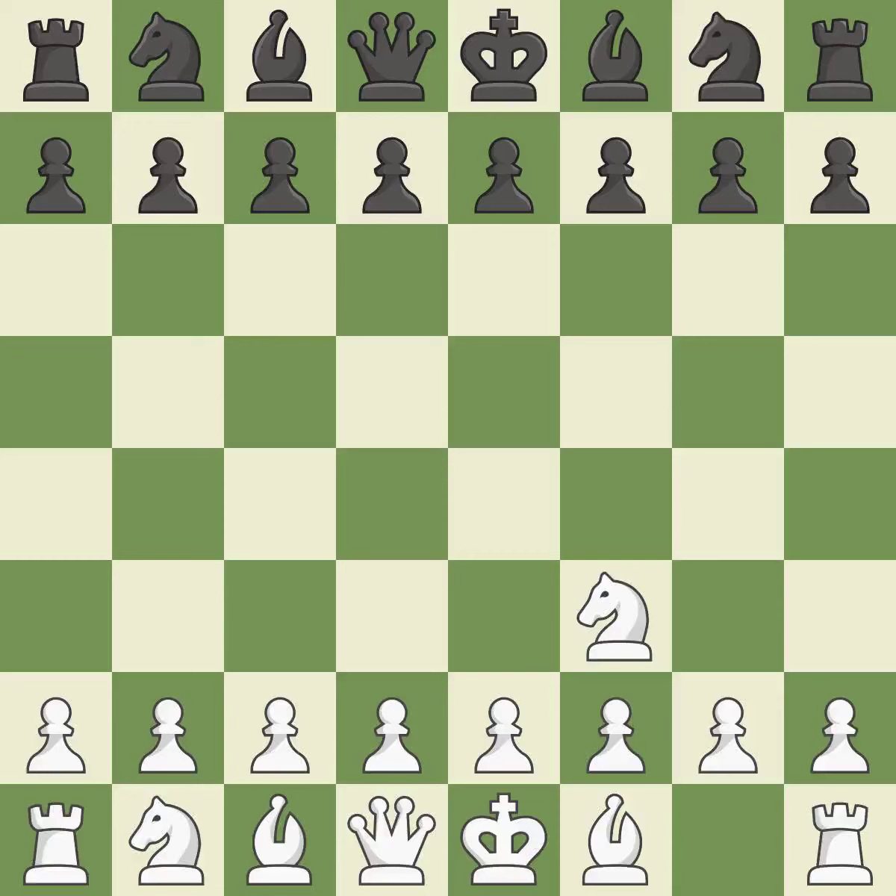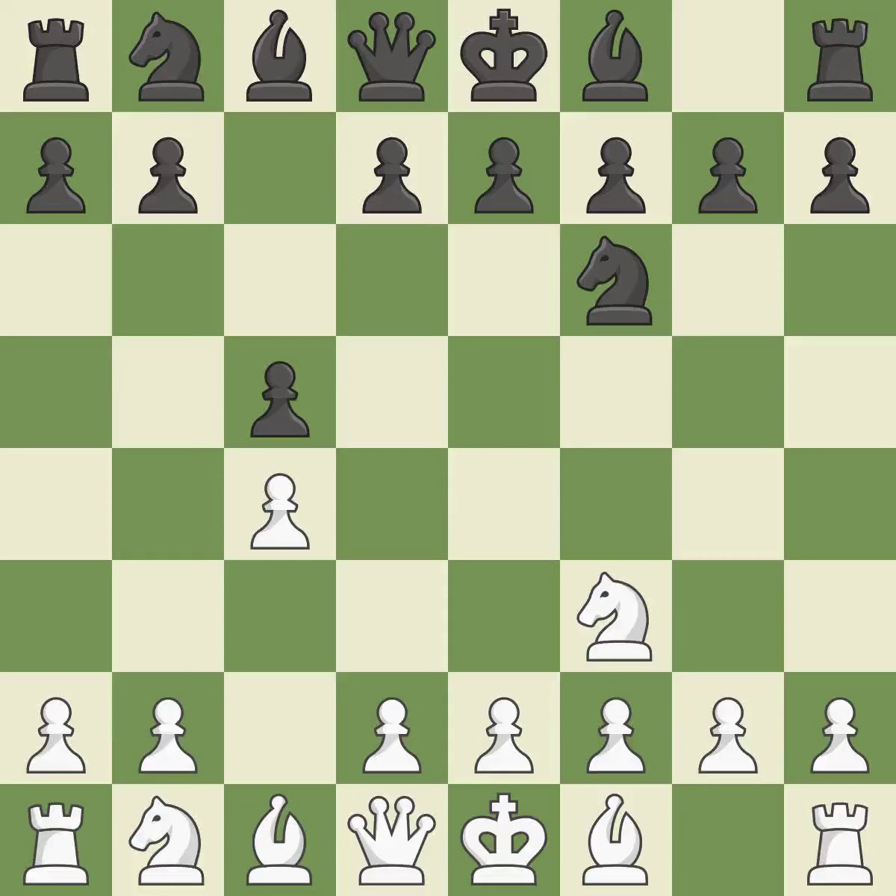The Reti is a less common but flexible opening that controls the center with the knight before committing a pawn. The central d4 square is governed by c5. c4 obtains room on the queenside and center and gets ready to advance the knight to c3. g3 is getting ready to fianchetto the light-squared bishop to g2.